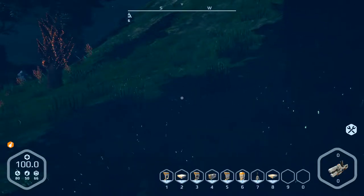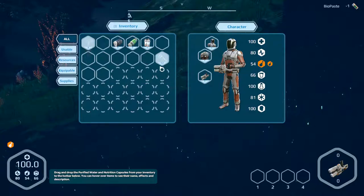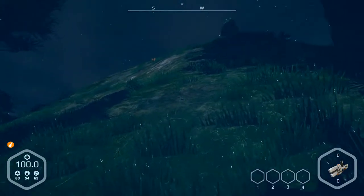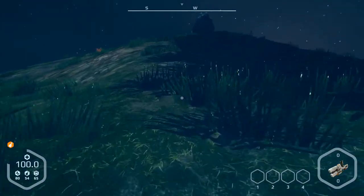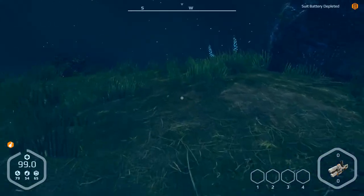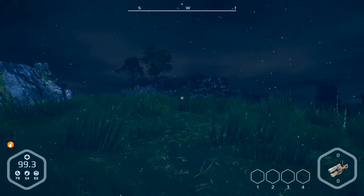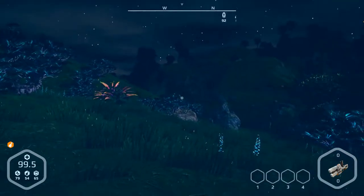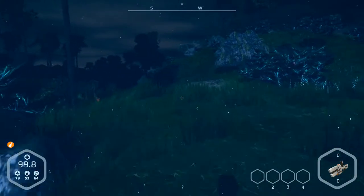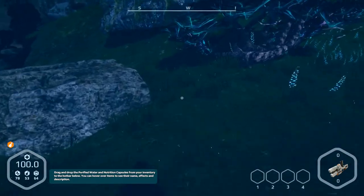We need something to eat. Let's go — oh, let's fly! Battery depleted. What's on the top here? This is not good, it's poisoned. Let's go on this side over there.